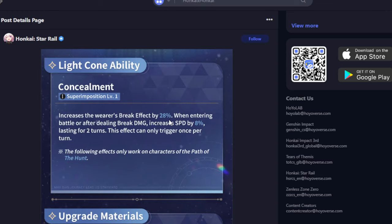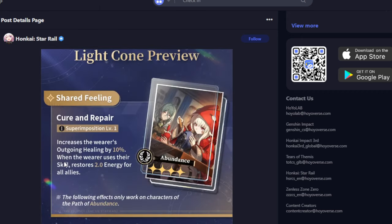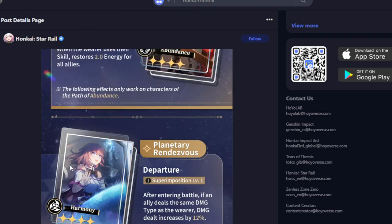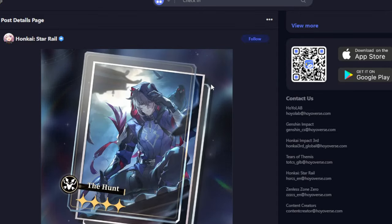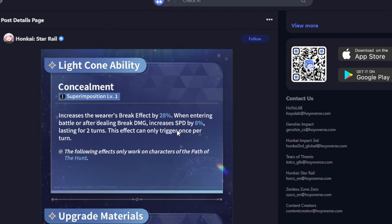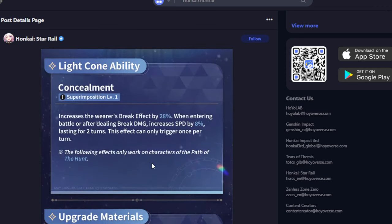I'm going to do a multi on the light cone banner to try to pull this, because even at S1 it's a big stat boost over the three-star light cone I'm currently using on Boothill. That three-star gives speed after kills, but this one gives break effect immediately for free and speed by just dealing break damage — which isn't hard. Even if you can't inflict break damage, you have two turns before the speed buff runs out. This is probably Boothill's second-best in slot, and I highly recommend throwing a multi or two at this banner if you use Boothill and don't have his signature light cone.